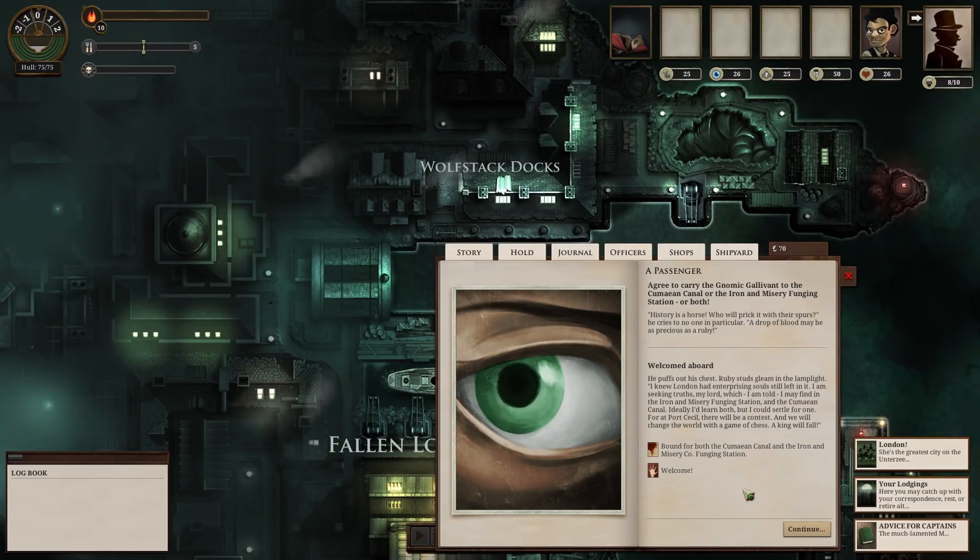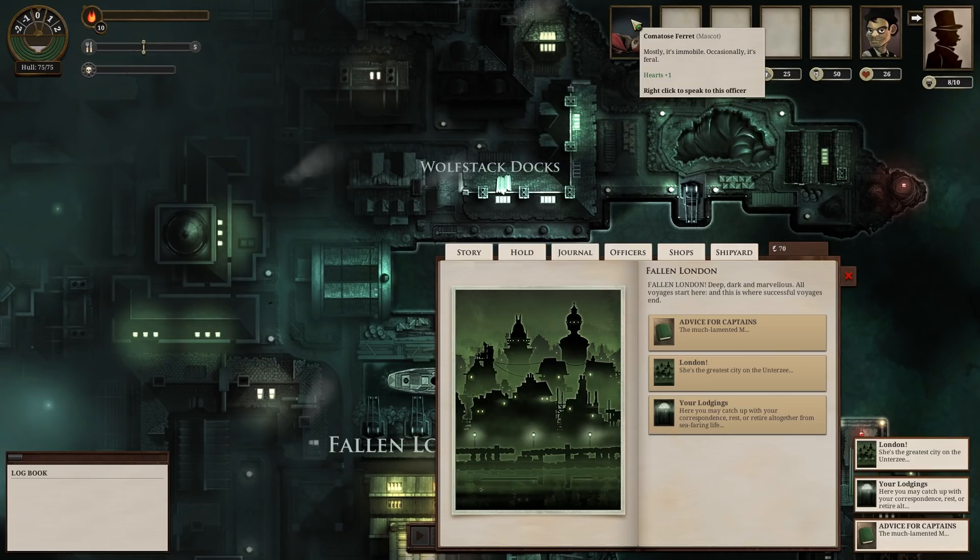He puffs out his chest, ruby studs gleaming in the lamplight. 'I knew London had enterprising souls still left in it. I am seeking truths, my lord, which I am told I may find in the Iron and Misery Funging Station and the Cumaean Canal. Ideally I'd learn both, but I could settle for one. For at Port Cecil there will be a contest, and we will change the world with a game of chess. A king will fall.' So we're bound for both locations. We now have a comatose ferret on our ship as well.